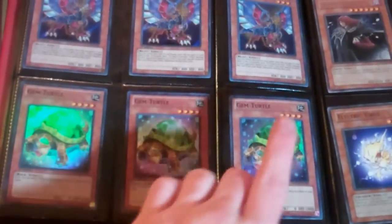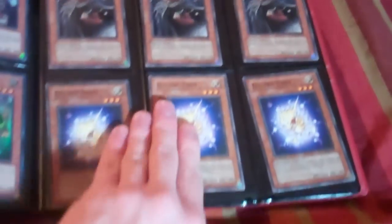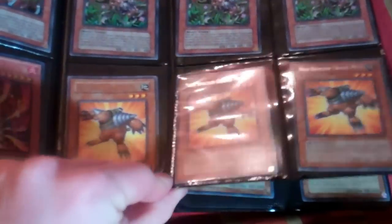All of these cards are Mint to Near Mint. Three for two on Gem Turtle. I do have some damaged cards in the back I'll be getting to. Three for two on Indydeon Master of Magician, three for two on Dark Soul Warg.